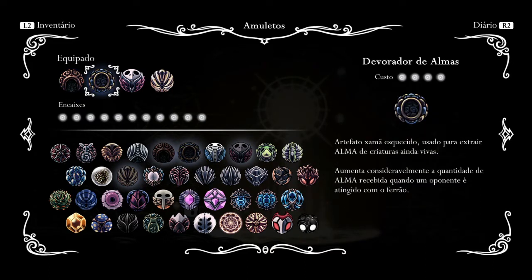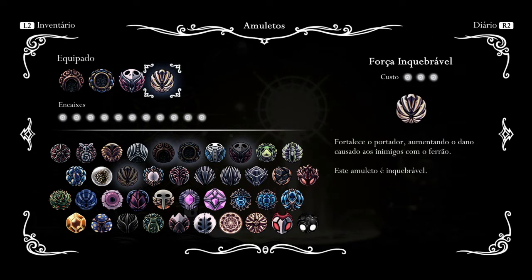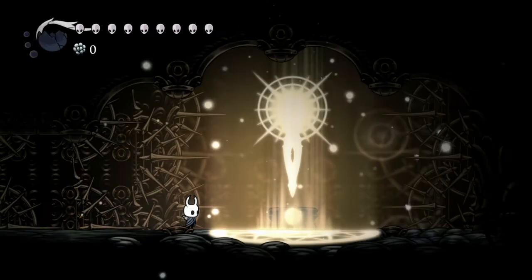You want to use the soul charm so that you do more damage every time you use magic. With only two hits on Absolute Radiance, you'll get enough soul to use an Abyss Trick — I think it's also called Desolate Dive. The speed charm is also important, at least for the first three phases, because you're gonna want to run a lot to dodge the spikes that come from above. And of course, a damage charm so you do more damage.